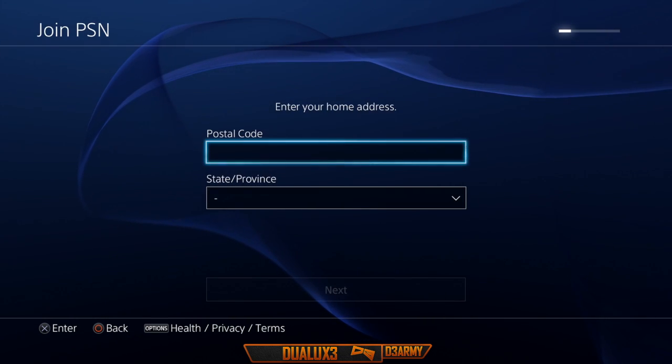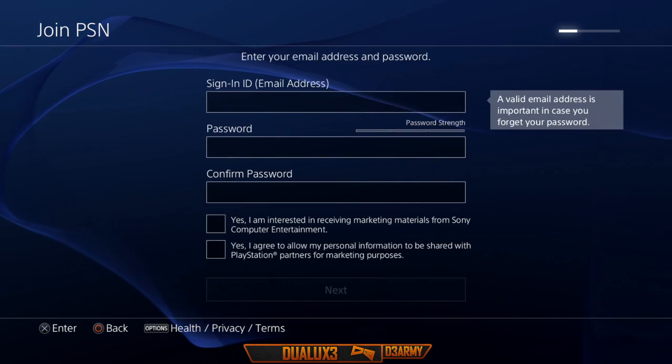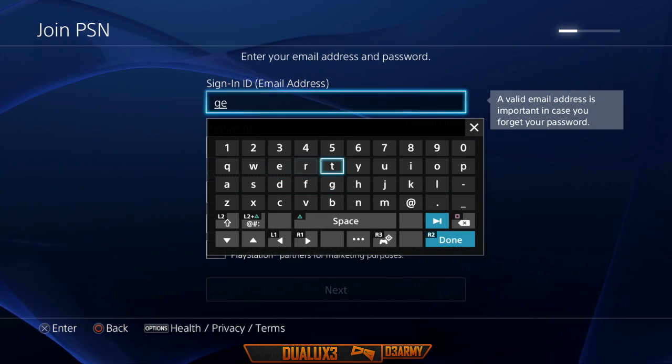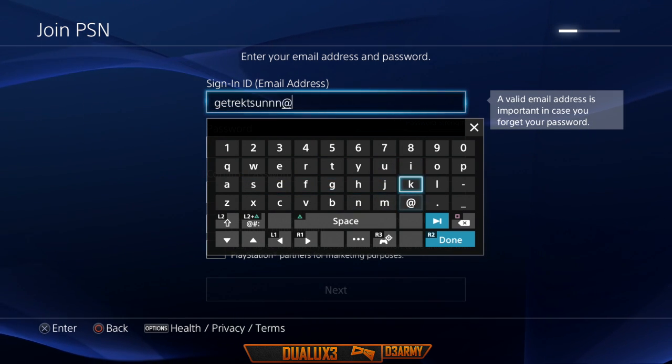Anyway, back to the video — all you need to do now is put in random information. The email you have to put in doesn't even have to be a legit email, so just keep clicking next until you get to basically the end of the setup. I'm going to come back when I need to tell you what to do for the rest of the glitch, but I'm going to let you watch for now.